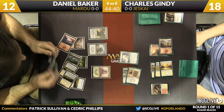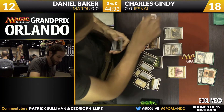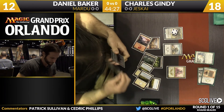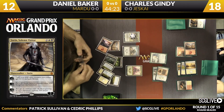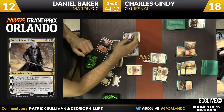Feat of Resistance is something Daniel really has to worry about — if he attacks and triggers the Roughrider, Charles can Feat of Resistance, then block and kill the three-three. But here is Sorin, Solemn Visitor, and that will be the spell Baker deploys. Looking through Charles's list, there are zero copies of Feat of Resistance in his pool, but it's one of the premier tricks in the format.